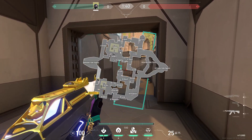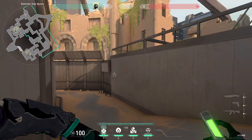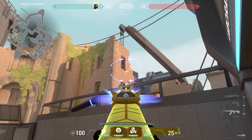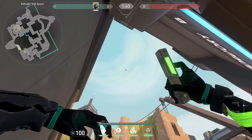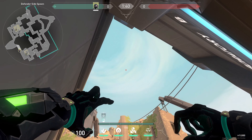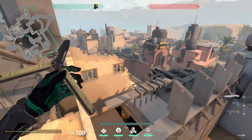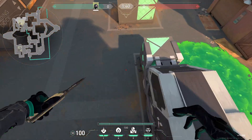Hi, what's up? So to molly the default from A, you want to come into this corner when rotating, and we're gonna put our headbar right here, like under and to the right of the end of the window. Select this, and then you just throw the molly. And this is going to land on the A default and just prevent anyone from planting.